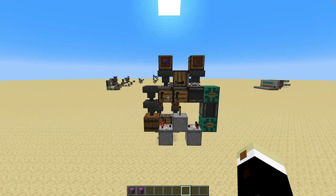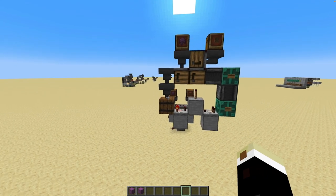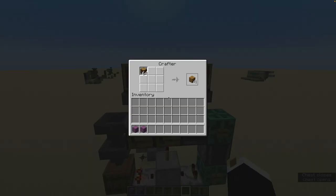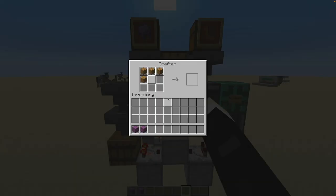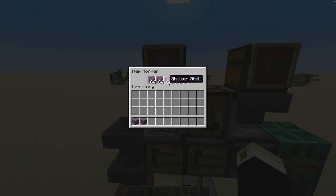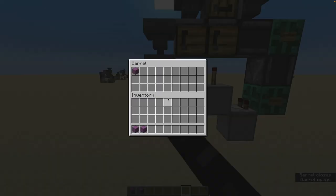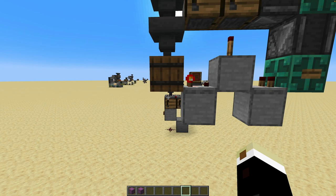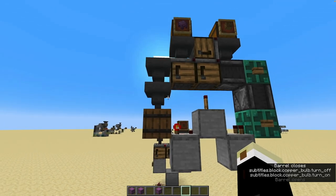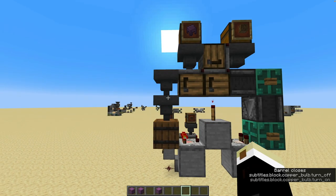If you want to automate this - for instance in connection with a shulker box loader - you only want to take out shulker boxes when they're needed. That's what this small system does. Again we have the logs going in, making planks, then they make chests and go over here. Again we have shulker shells here. The difference is we have this chest or barrel - if you had some kind of locked hopper underneath, or something that was full and got emptied when something was used, then every time you take out one, it produces another. A very simple system that I think will become very useful.